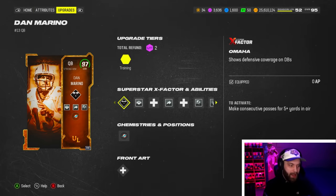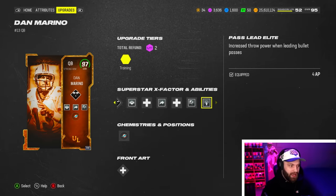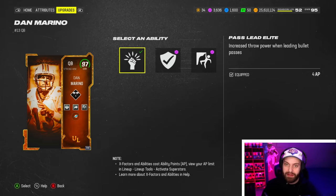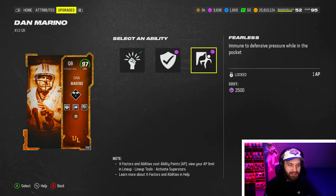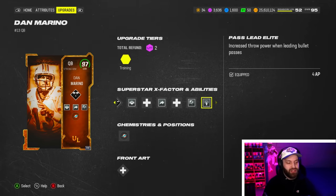They did the same thing as the Honors cards promo, which is why those cards were really bad. They copy-pasted the ability bucket here — Pass Lead Elite, which is better than Set the Lead where you can throw on the run. But on a statue quarterback like Dan Marino, Pass Lead Elite barely matters. And then you get Fearless and Protected, two really mediocre abilities this year.